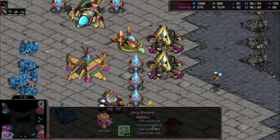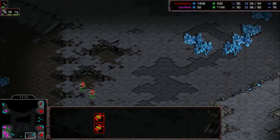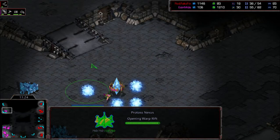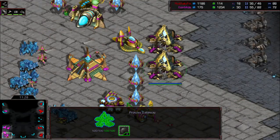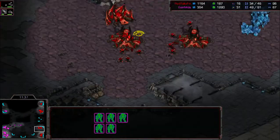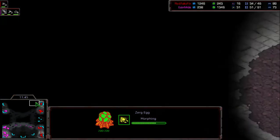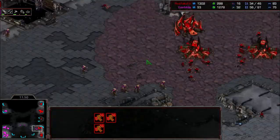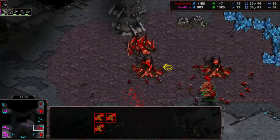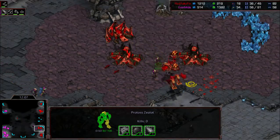Storm on the mutas — going to be able to clean them up. That overlord looks like it's dead too. Hopefully Fake Fin throws down a few more macro hatches. Third base being tossed down for Protoss. Zerg is going to try to pick off this Corsair — and yes he will. Another attack on the natural looks like it's going to be headed his way. Just very minimal mining right now. No Corsairs to defend — these mutas are going to wreak havoc. The zealots too are very tanky, so it will take a while to kill them.